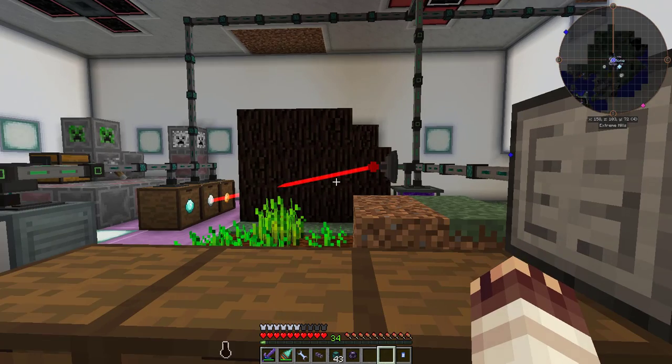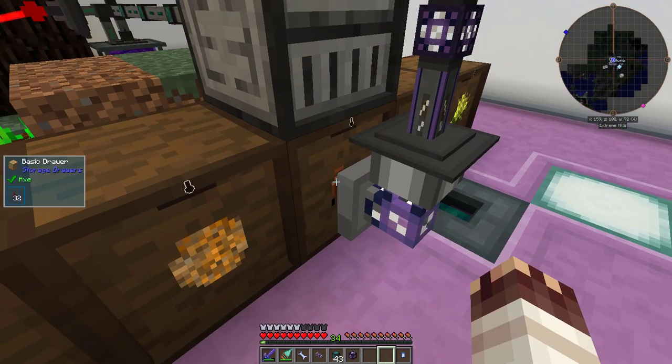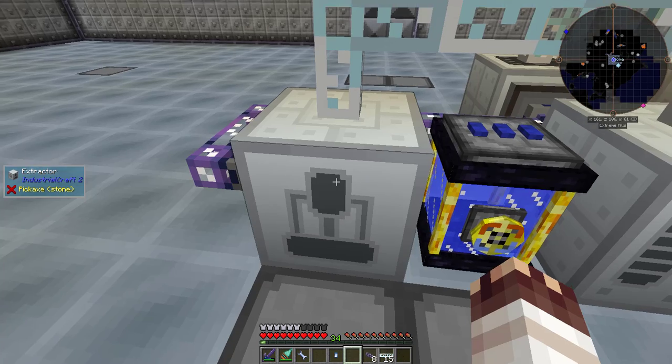To automate rubber, I've repurposed my tree farm. The tree farm now extracts resin using tree taps. Tree taps are being auto-exported from my AE2 network. I'm farming wheat for my cows and seeds, which make slime balls with coagulated blood. With this extractor, I can cook up rubber on demand.